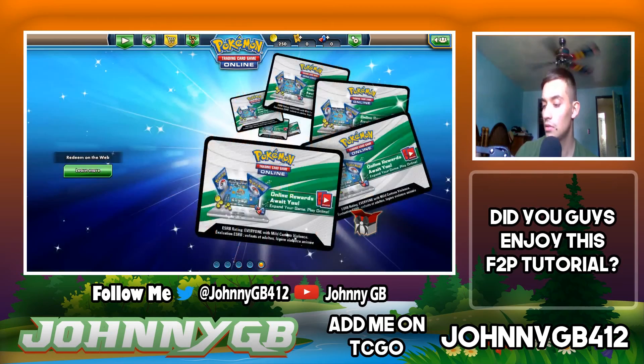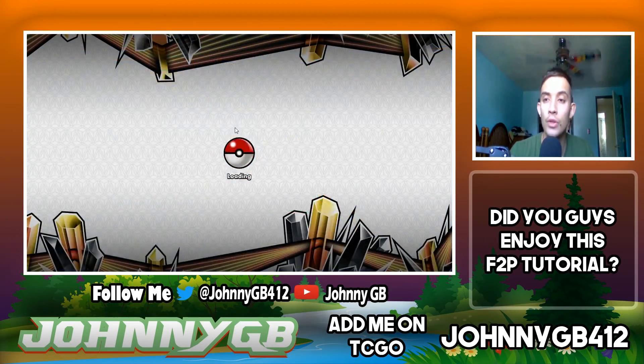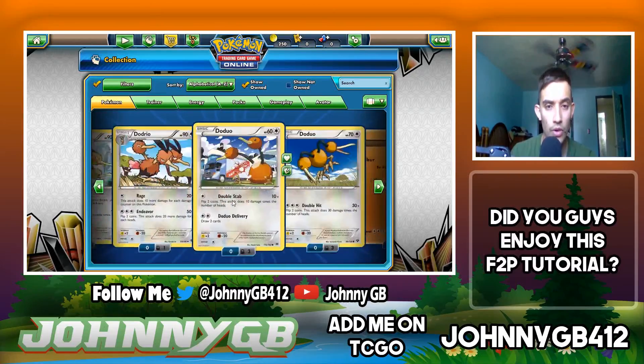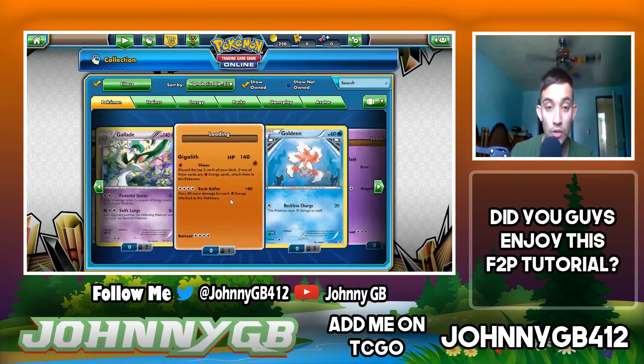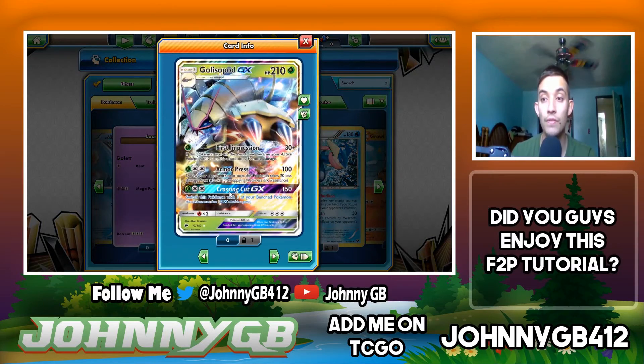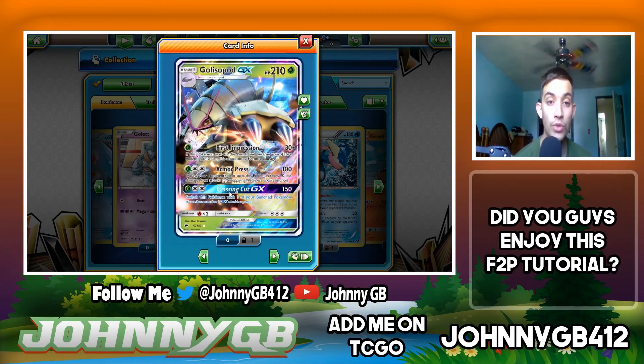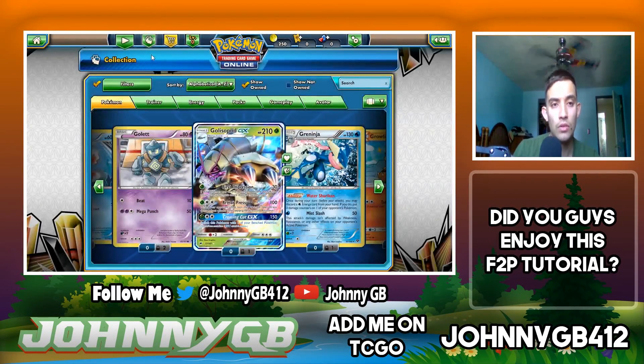Last part we had a breakdown, went through the tutorial, and got some good cards — one of those being a very good GX card, Golisopod. For one energy it does 30 damage, but if it becomes the active Pokemon this turn it does 90 more damage. Very good with the trainer card Guzma.